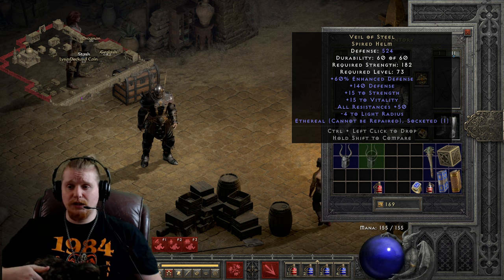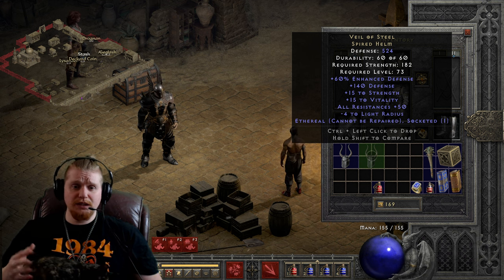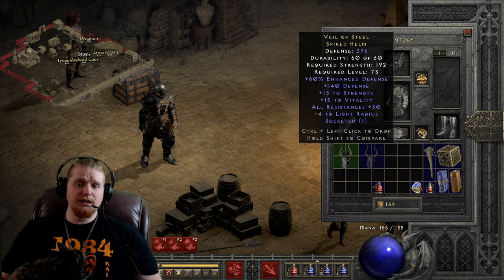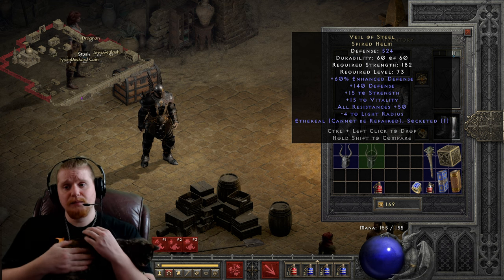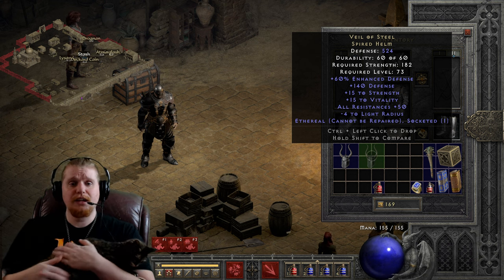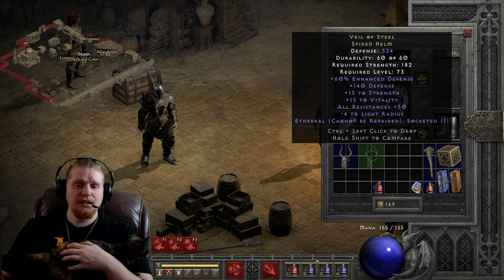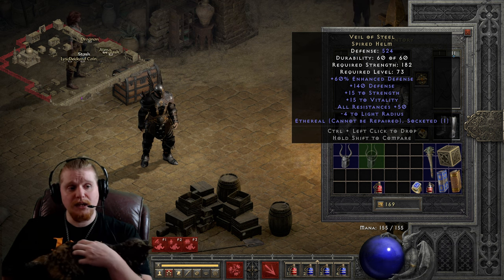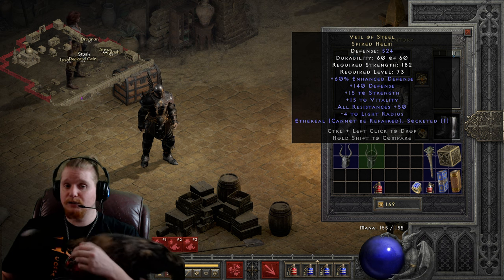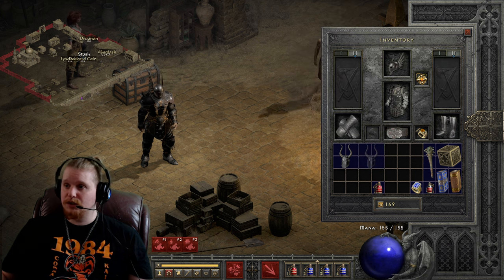Faster hit recovery is very important for Mercenaries, as well as Cannot Be Frozen. This particular helmet just lacks because of its stiff opposition. There are so many other helmets, so many other items that could potentially be better than this particular item. And despite the fact that it is not a bad item — it really is not — it is not better than its opposition. And that's really just the issue with this particular item.